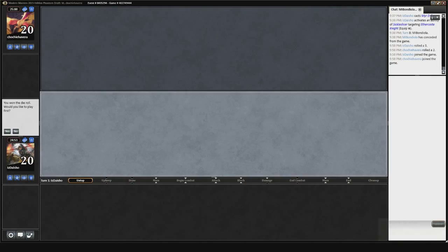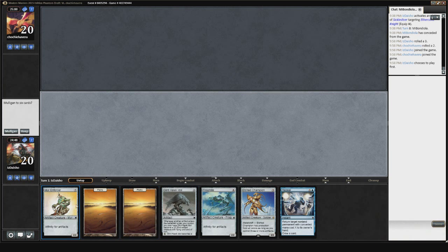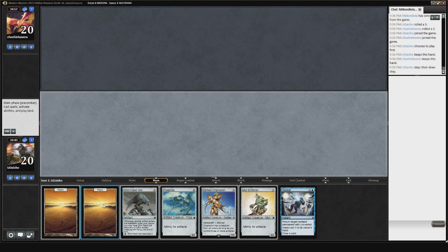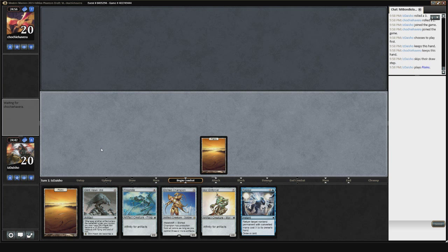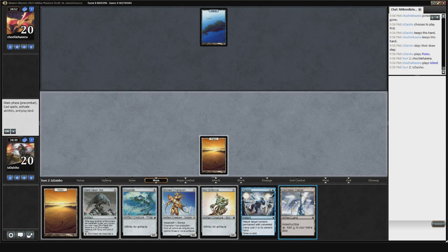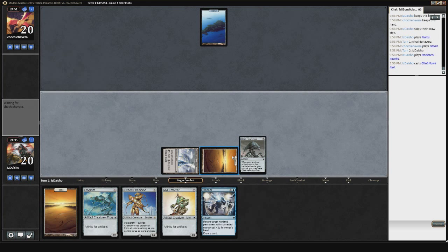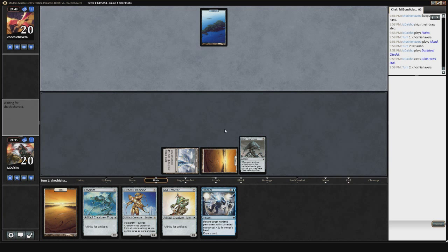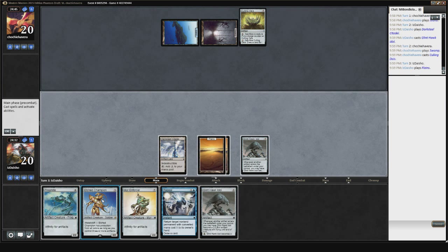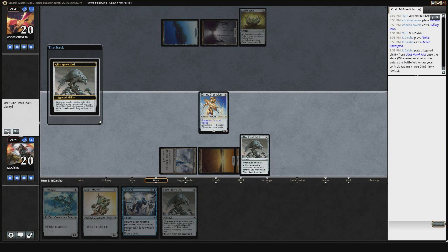Hey guys, here with round number 2 and we get to be on the play this time, which is exciting. This hand's okay — I'll keep it. Etched Champion isn't really fair, so being able to play that on time should be great. That's actually a sick draw — yeah, it is a really good draw because now next turn I can play Etched Champion and it'll be ready to go.